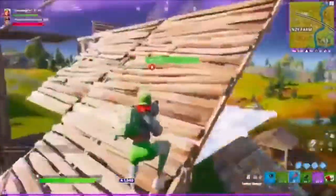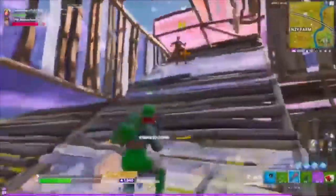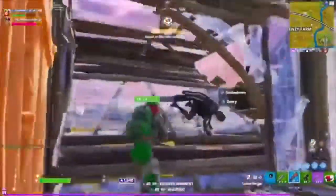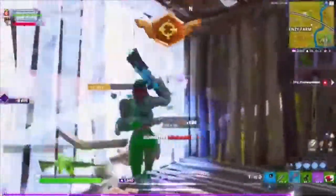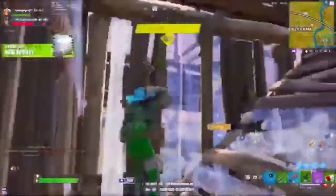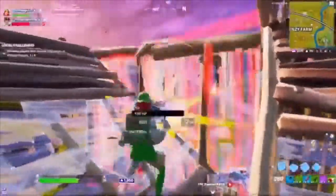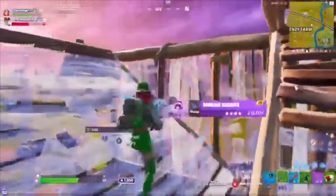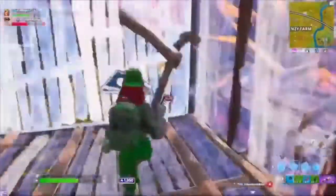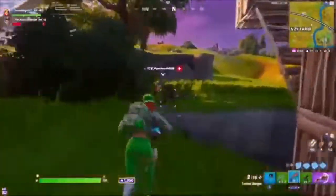Trying to build up and get high ground, my teammate gets knocked. I see the guy hit him, I knock the enemy and go for the finish just for the hype. Then I'm getting spammed and I see a launch pad, so I wait for the guy to stop spraying so I can grab it, heal up, and revive my teammate — unfortunately it didn't work out. Anyway, let's get to 50 likes for a back bling video, and I'll also make a sweaty skin combo video. Like and subscribe, have a good day!